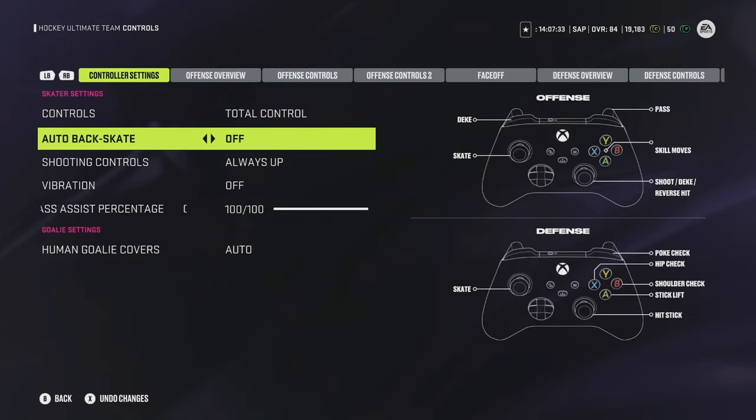First let's start with your controls. Auto backskate must be off. You will find yourself giving up too many breakaways and too many little give-and-go cut plays in the middle if you have auto backskate on. You want to be able to control whether you are attacking an attacking player while backskating or if you want to turn around and keep up with the pace off the rush.